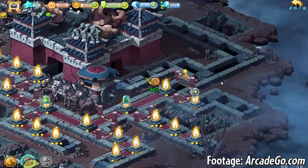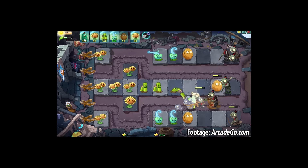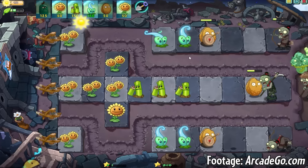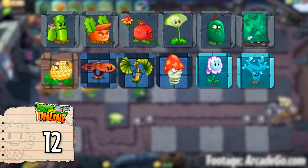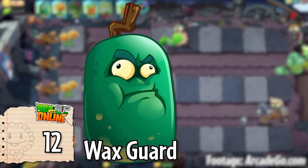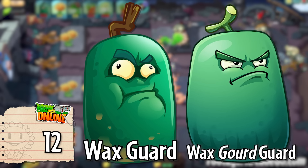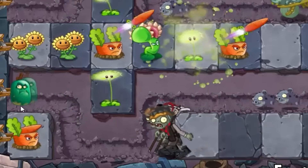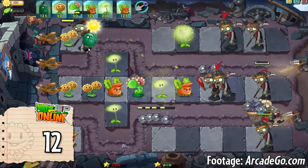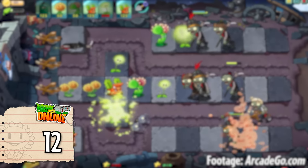Plants vs Zombies Online was an MMO web game built upon the aesthetics of Plants vs Zombies 2 that closed in 2018 — the second ever Plants vs Zombies game to be shut down. There were 12 new world plant characters in this game, with one really close call being Waxguard. The Wax Gourd Guard from 2C is supposedly based on this plant but not the same — they have slightly different names and function completely differently: Wax Gourd Guard was a defensive plant, while Waxguard here is an instant-use plant. The evidence is more compelling for calling Waxguard a new character.